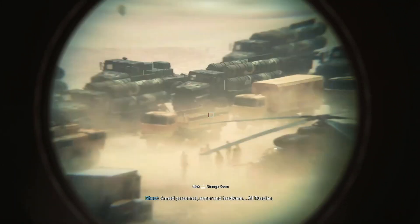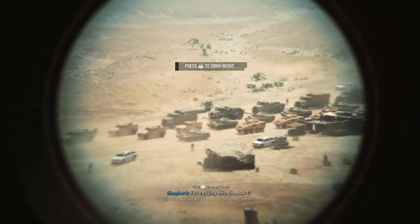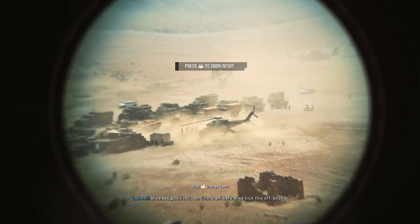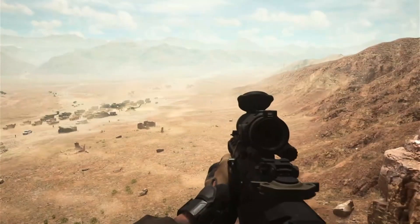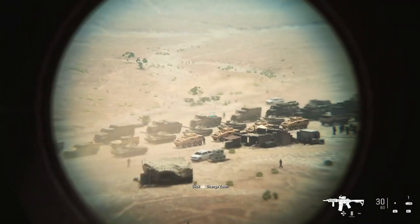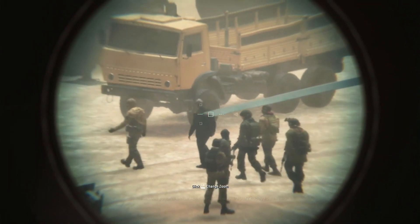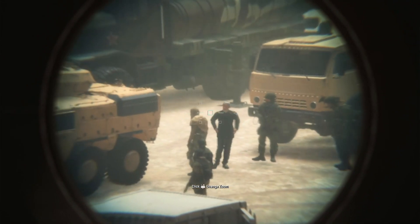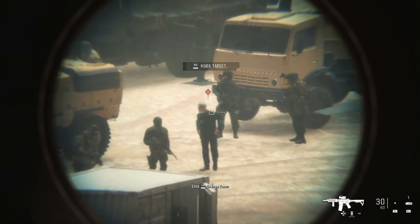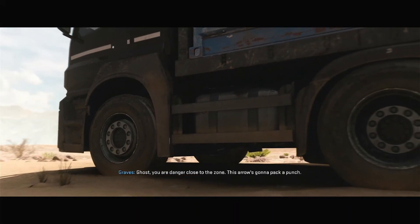Arm personnel, armor and hardware — all Russian. What the hell are the Russians doing with Gorbrani? Supplying Iran. It's an arms deal. You copying this, Shadow One? Affirmative. Two birds, one stone. We need positive ID on Gorbrani before we kick this off, boys. Ghost, can you identify the general? Get your glass in there and find the general. Armed escorts surround one VIP. Russians are very happy to see him. It'll be the last time they do. Visual on General Gorbrani. Copy. All stations, target confirmed. Shadow One, you are cleared hot for launch. Roger that, Actual. Ghost, you are danger close to the zone. This arrow's gonna pack a punch. Copy, approved. Send it.